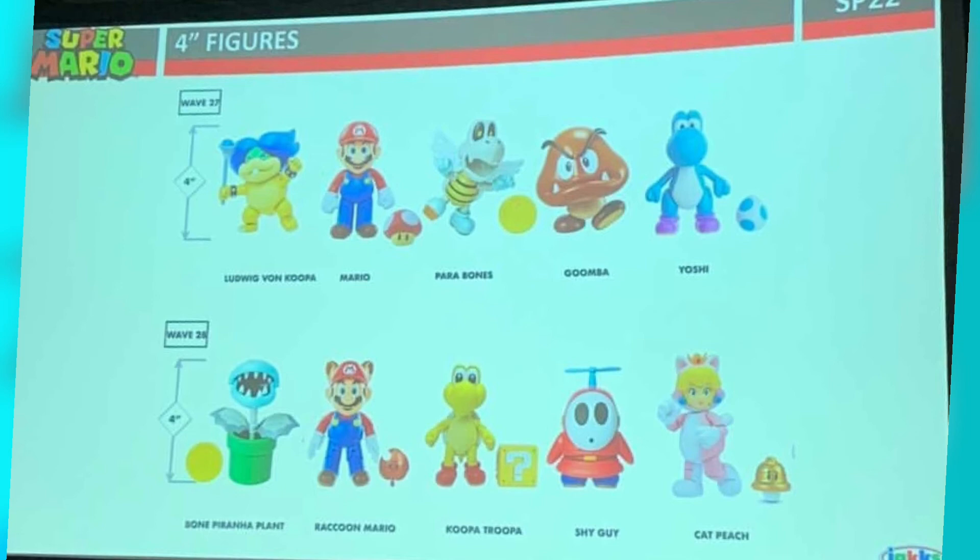And Light Blue Yoshi with his egg. This is a solid wave. Light Blue Yoshi — it's been a while since they've released him; I believe the last time was in the World of Nintendo packaging. And Ludwig is a pretty rare 4-inch figure.